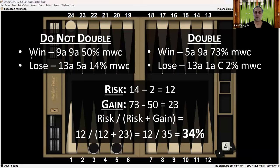If he does not double and wins, he gets nine away, nine away for 50% match winning chance. But if he loses, he's at 13 away, five away for 14%. If he does double and wins, he's at five away, nine away for 73%. If he doubles and loses, he's at 13 away, one away Crawford for 2%. The risk is 14 minus 2, which is 12. The gain is 73 minus 50, which is 23. So the risk divided by the sum of risk and gain is 12 over 35, which is 34%. This is what you need to understand to make these calculations and get the correct cube action.